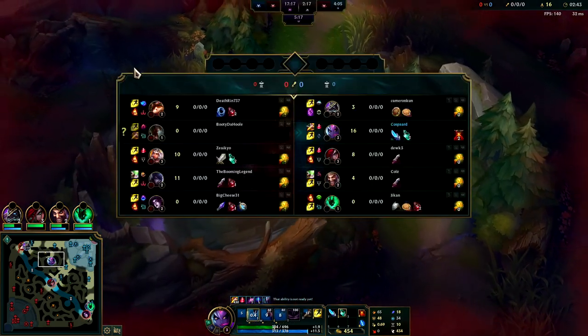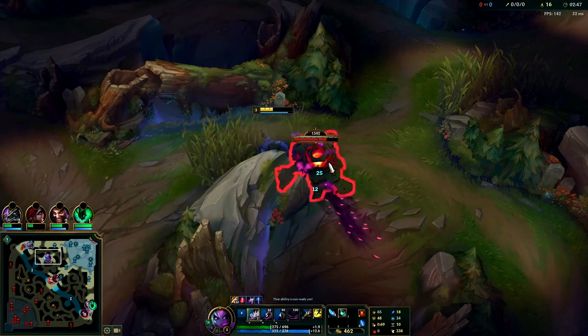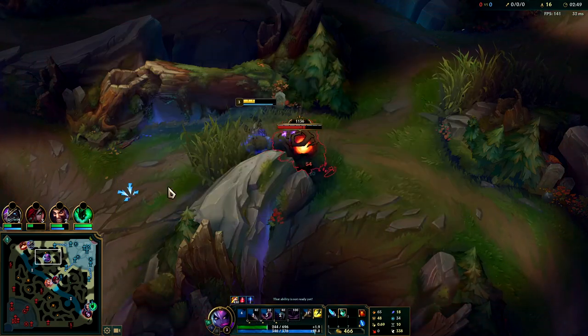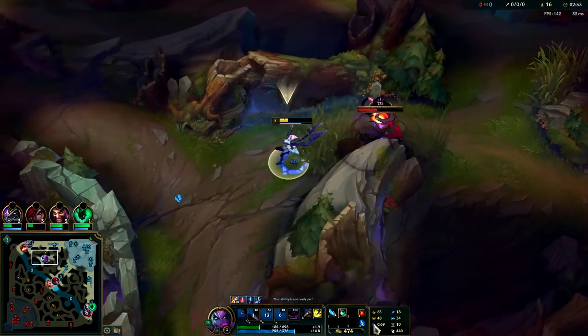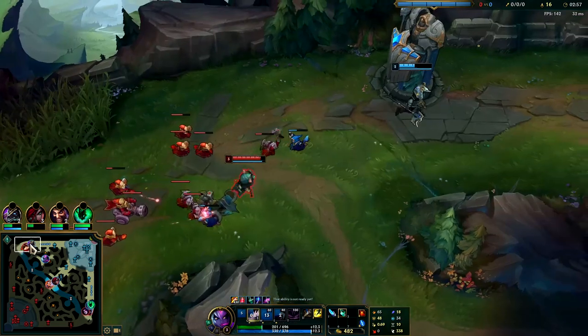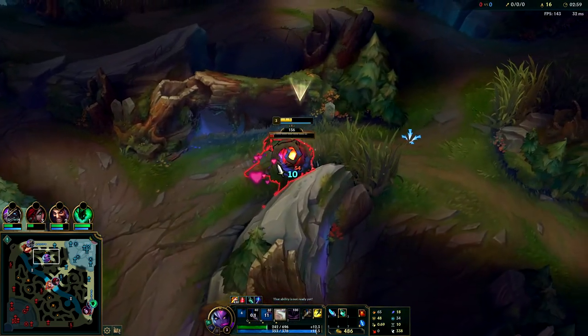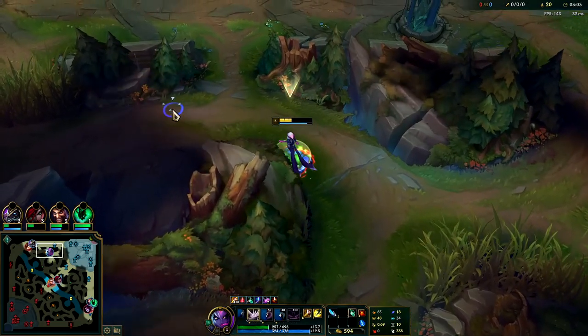They can contest your camps or set up a kill on you by hiding a path you have to take. We're up against Fiddlesticks, who is not really a counter-jungle champion like Kha'Zix, Rengar, or Warwick, so I can walk into these bushes more freely without using my Oracle Lens. We are losing a lot of HP, but not a huge deal — you heal up really fast once you use your smite, and once you have red buff too.